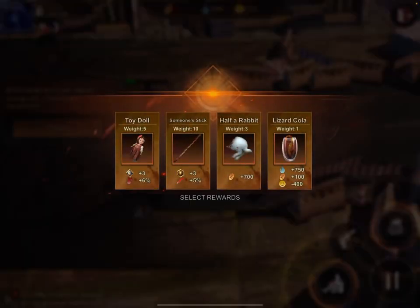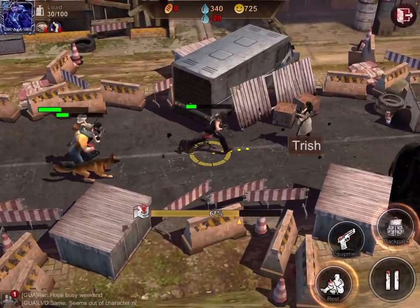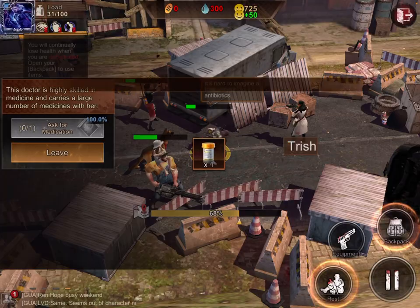So Lucky, what have you got for me? A doll — I think there's an achievement I need for that. Someone's stick, half a Robert, and Lizard Cola. I tend to see two equipment items on the left and two food items on the right. Let's do the toy doll. And here's Trish — she's going to do 100% medication on this one. I guess that's the doll that helped. So she doesn't heal you directly, but you just get the medication.